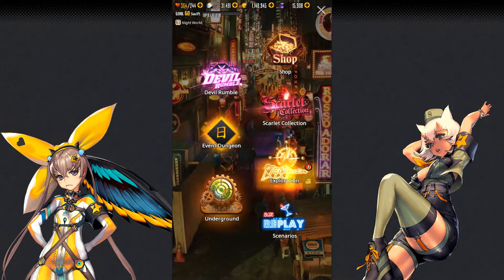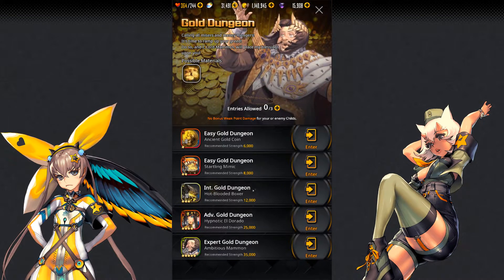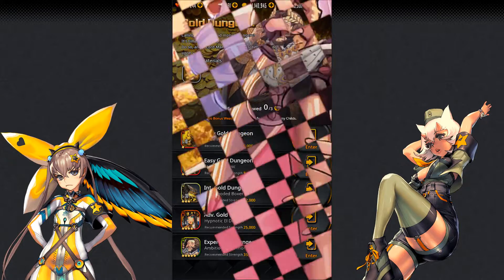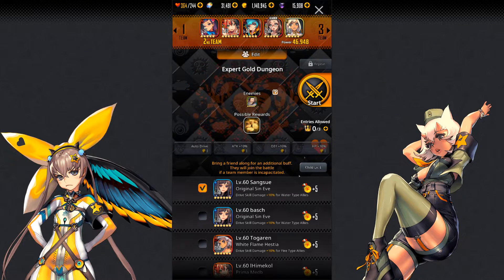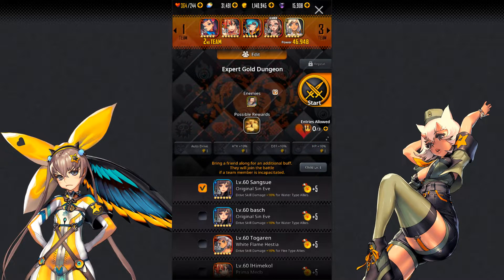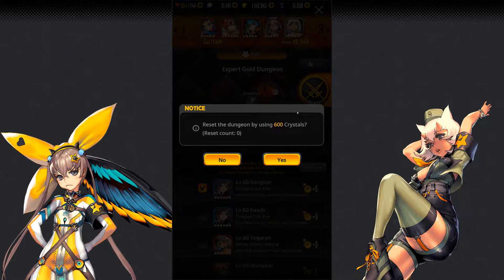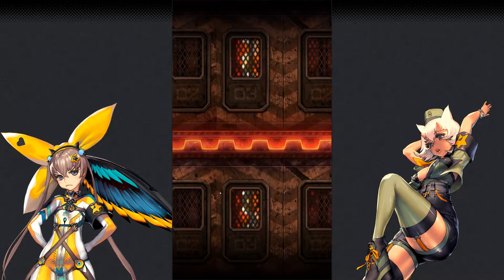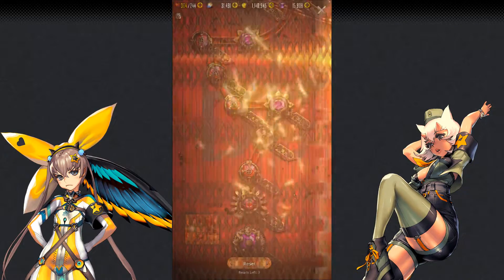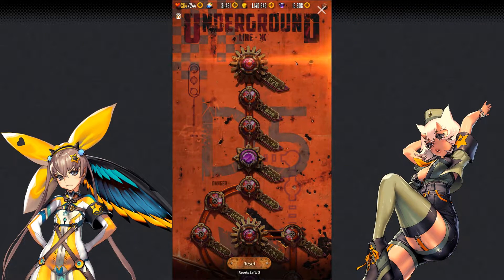The primary way of getting gold is going to be through the gold dungeon that you can do every day. If you do the hardest version, you will get about 300,000 each day from your three entries. You can pay crystals to reset this and do it three more times, but it's not really worth it. You can also get about 300,000 more from the hard underground, so make sure that once you are able to, you do this every day.